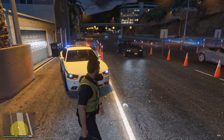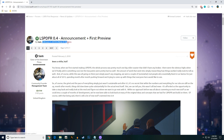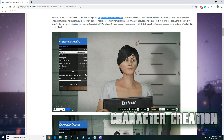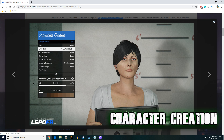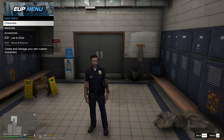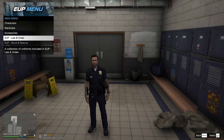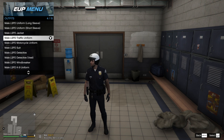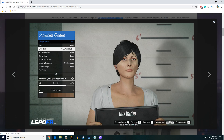LSPDFR 0.4 was first announced a little over a year ago by Sam, one of the lead developers for the LSPDFR mod for GTA 5. One of the biggest things they focused on — the major theme of 0.4 — is character. We can see a new character creator coming in 0.4 that looks pretty amazing. All of us will now be able to create our own character from scratch.